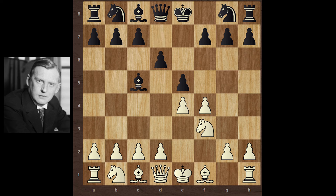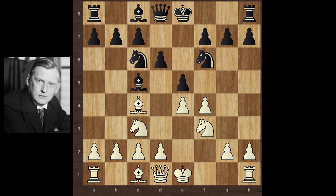Knight f3, d6 — creating support on e5. Knight c3, Knight f6, Bishop c4, Knight c6, d3, Bishop g4 — pinning the knight. Black wants to create pressure with the knight.